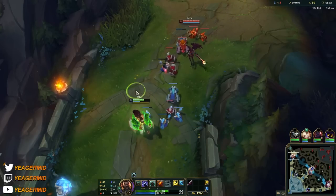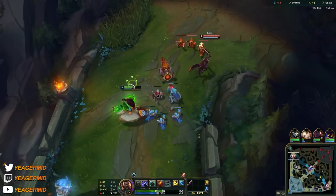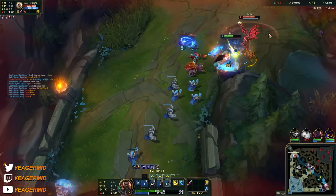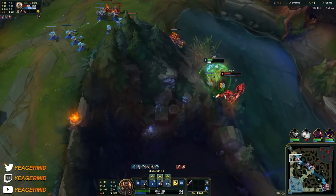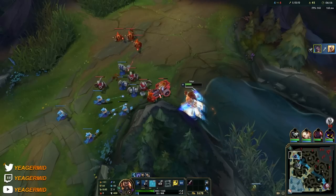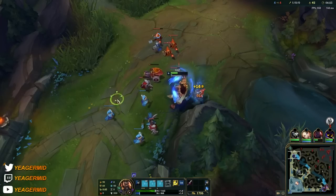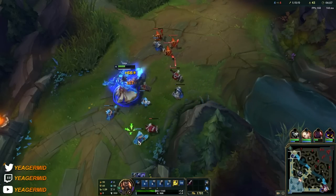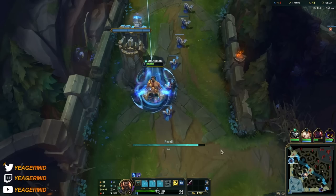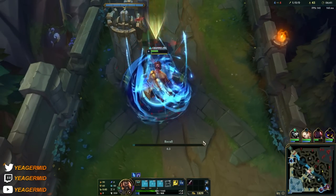I'm playing with Flash and Ghost because I really like that extra mobility — it makes it very hard for people to escape, similar to Darius. When people try to run, you just pop the Ghost and run them down. This is the power of Udyr — I don't even have an item yet and you saw that damage. You can really play aggressive because every time you empower one of your abilities you get insane stats.